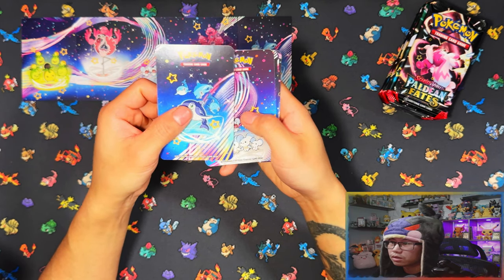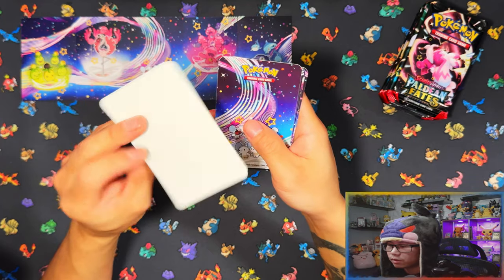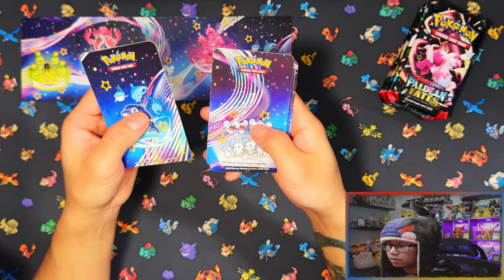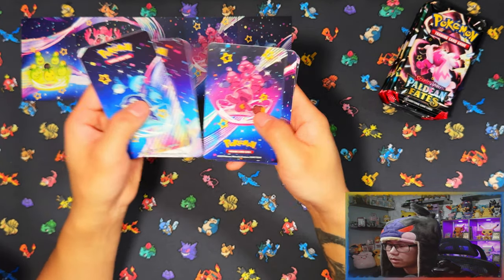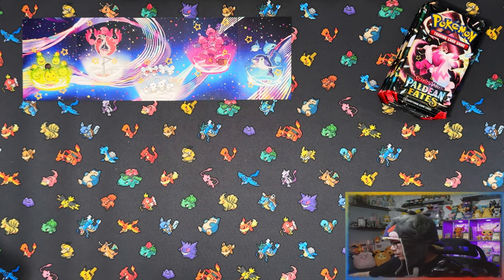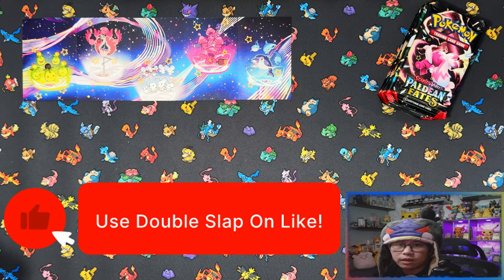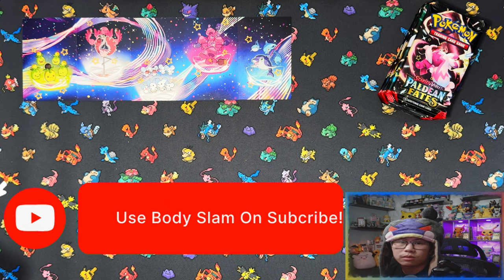Instead of coins you get sticker sheets — these are full stickers. The whole thing is a sticker sheet. And you get two packs in each mini tin. But before we start cracking these packs, if you enjoyed my videos and haven't already, I'd appreciate it if you could leave a like, subscribe, and turn notifications on for more.